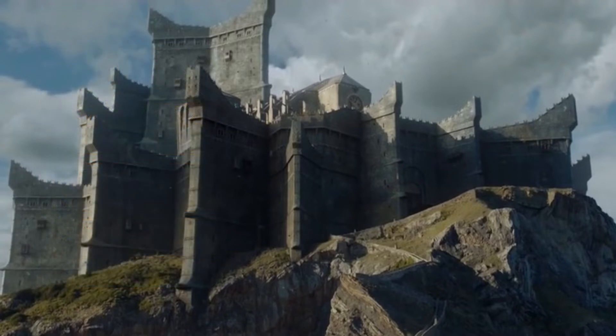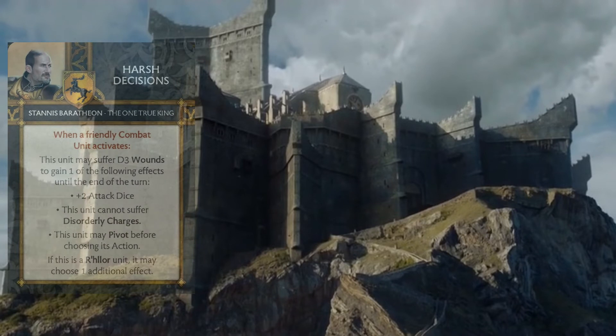Now that we know what Stannis brings to the unit that we plug him into, let's take a look at his commander cards. The first card we come across is Harsh Decisions. This triggers when a friendly combat unit activates. That unit may suffer D3 wounds and then gain one of the following effects until the end of the turn.